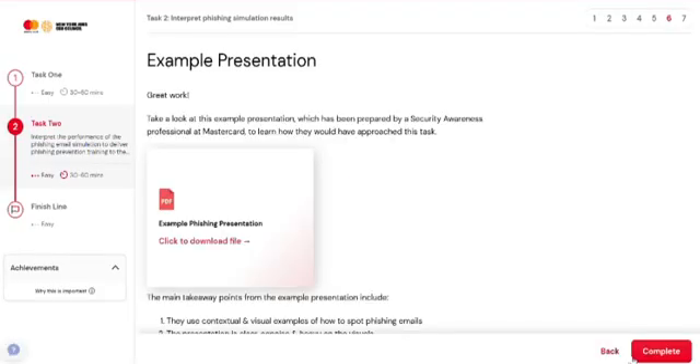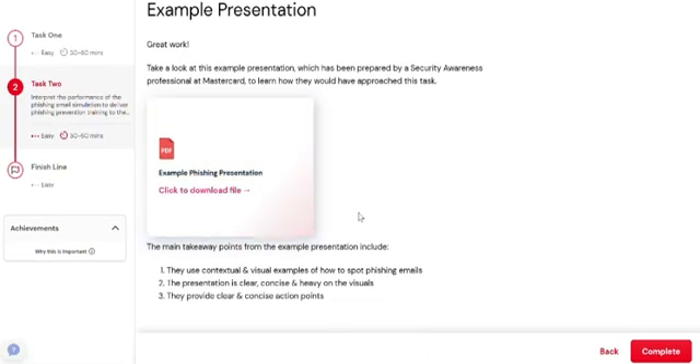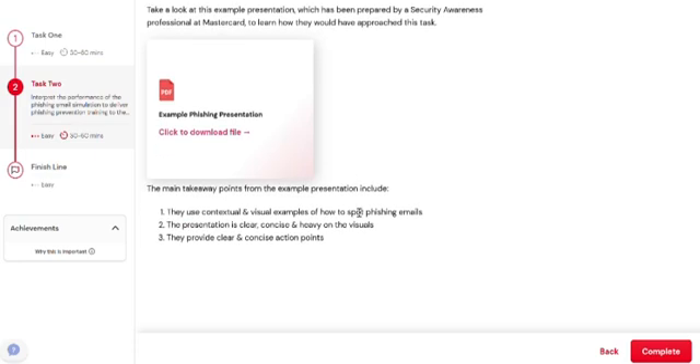Now start the next task. Here there is an example presentation — if you download this file, it has some headings on each slide. There are questions like: What is phishing? The next slide is about how do you recognize phishing emails, or what are the preventive measures? You just have to go ahead and fill in the details in each slide.